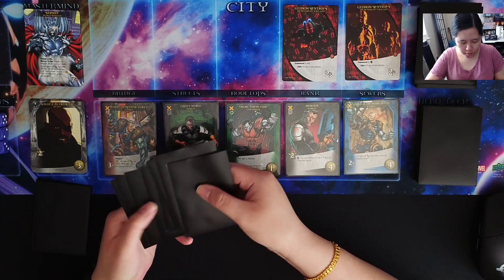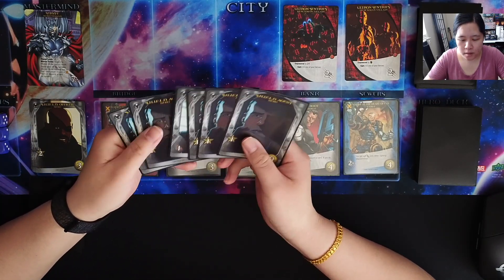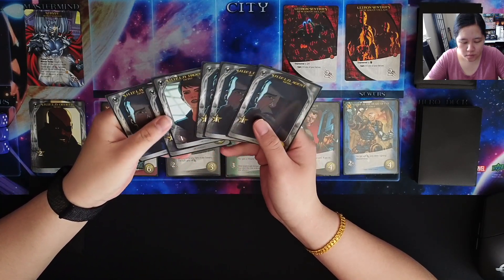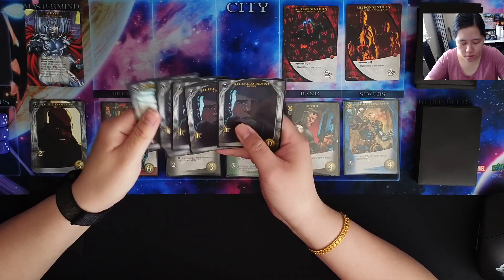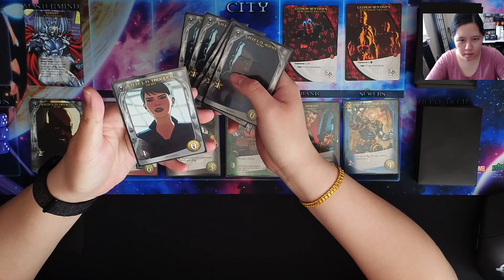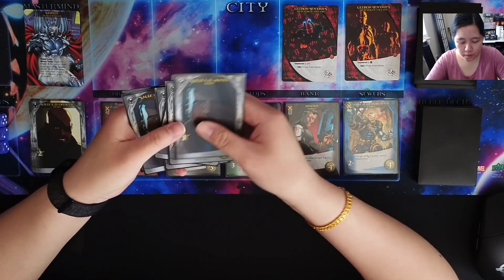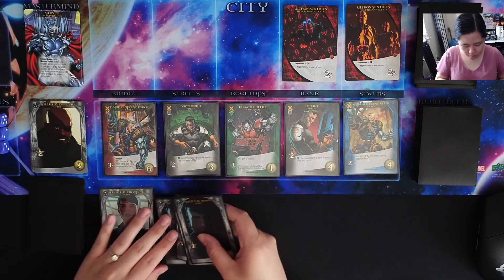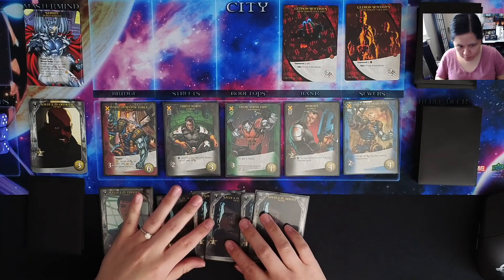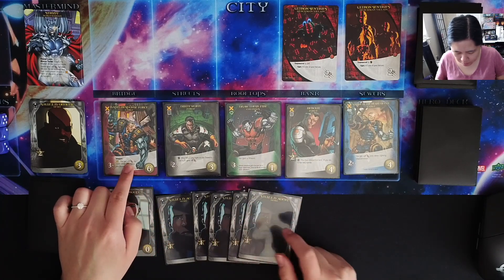We'll draw 6 cards into our hand. So a lot of Recruit points. Unfortunately we don't even have enough attack to take out any of the henchmen, which is okay. But we have 5 Recruit points. So 5 Recruit points means we could pretty much get any of these except the Rapid Response Force. I like trying to get attacks, but I'm not sure if right now we might want to focus on other things.